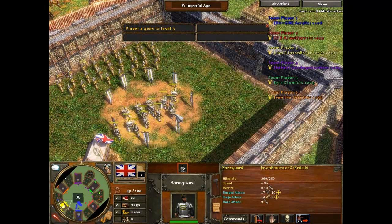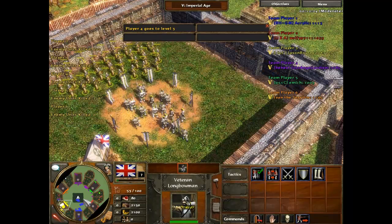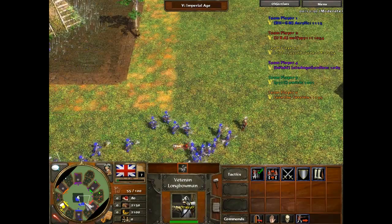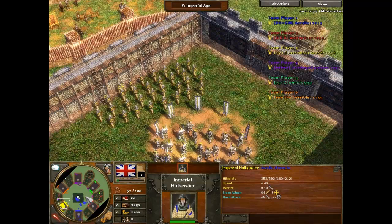These Bone Guards were disappointing — should be better than that. Player 4 goes to level 3, that's Purple. So the level standings are: Blue at 4, Red at 2, I'm at 2, Purple at 3, and Green at 2 as well.